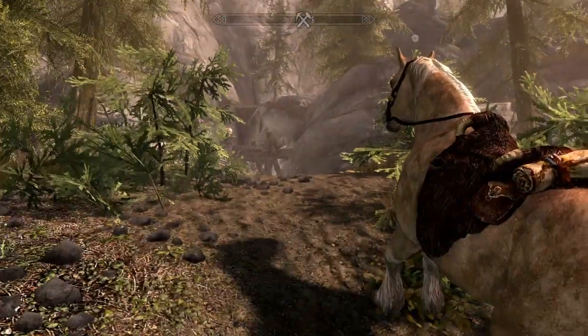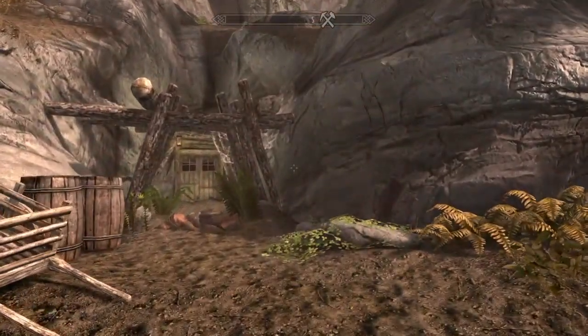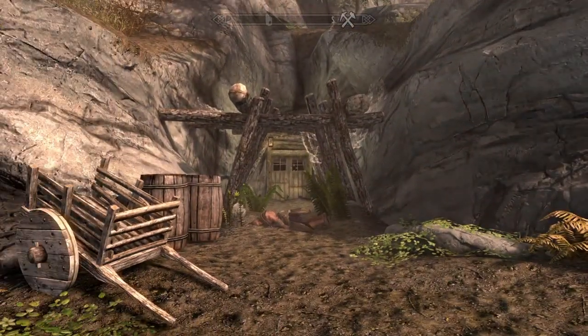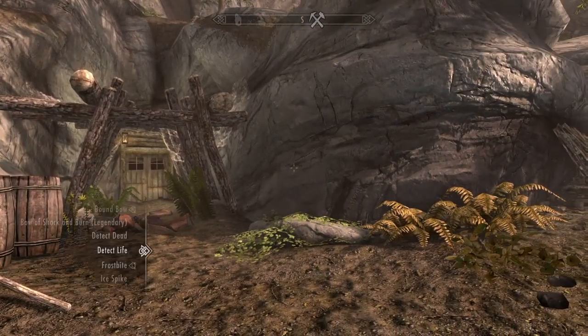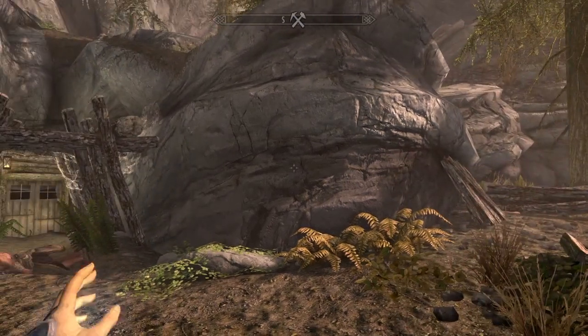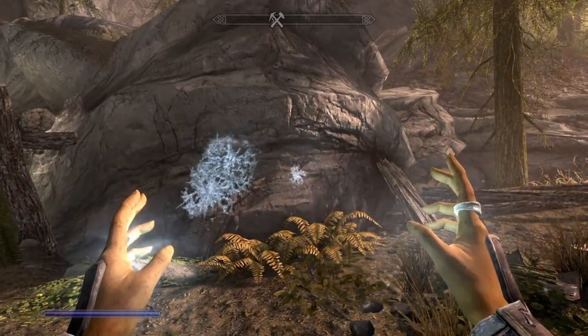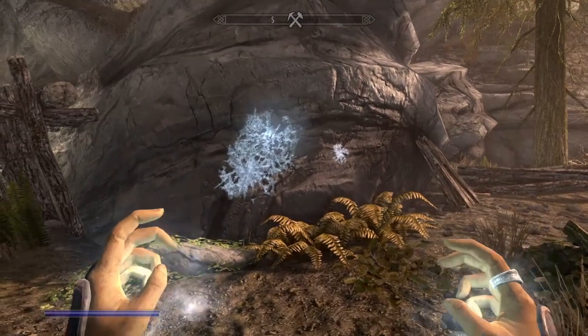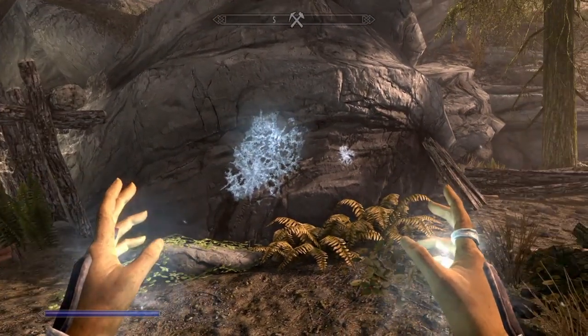One of the common problems that a lot of people have in Skyrim is keeping track of where you are in complex mines and ruins. I have found that frost spells are really good at this because they leave a mark which stays around even through a couple of load screens or transitions.